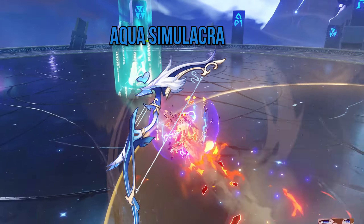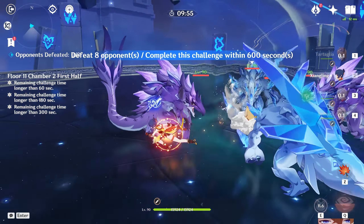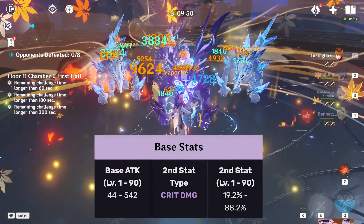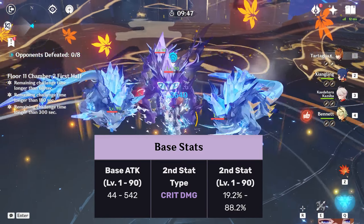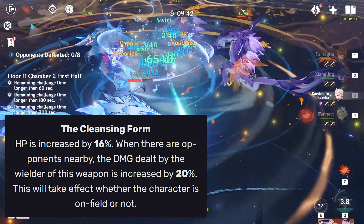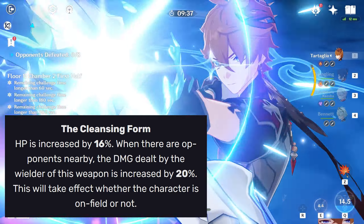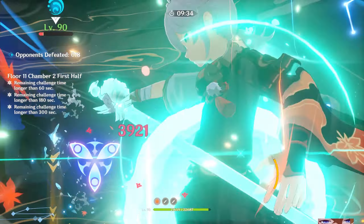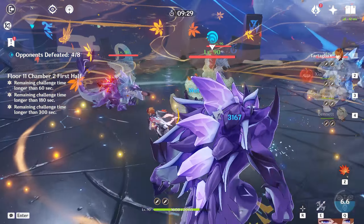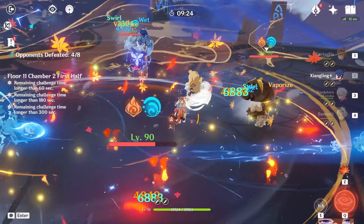You can also get the Aqua Simulacra, which is just as good. It is by far the best weapon to get on Yelan, and next to that it is great on any bow damage dealer. It gives you even more crit damage than the Staff of Homa with a reduced amount of attack, and it increases your HP. When you are close to opponents, your weapon damage is increased — and only a far-standing character like a sniper would miss out on this passive. Meaning that this passive is basically always active. The HP increase effect is only really good for Yelan, but this weapon has such high stats you can slot it on almost any bow damage dealer and it will provide great results.